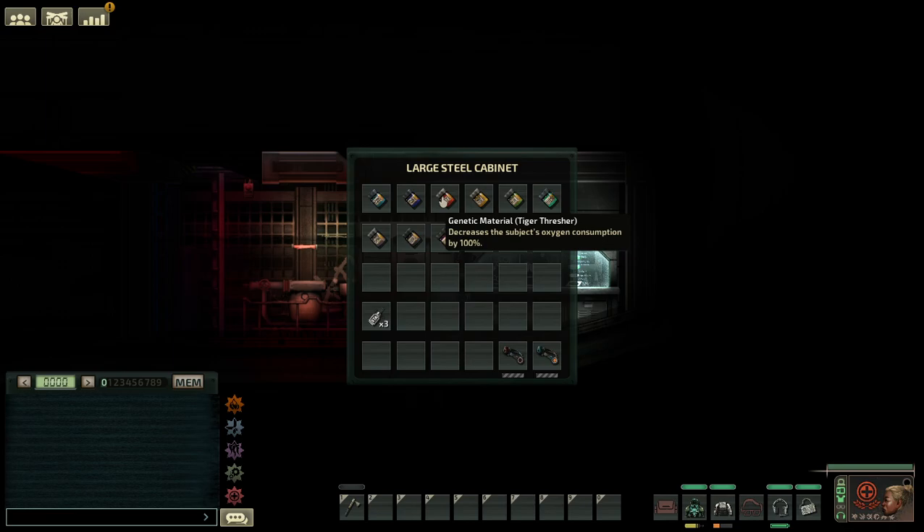Tiger Thresher — with 100% pure Tiger Thresher genes you will no longer need oxygen. However, if you put on a diving suit that has welding fuel in it and you manage to get the welding fuel out, the only way to recover your health is to expose yourself to oxygen again. Mantis increases movement speed on land. Hammerhead doubles melee damage. Matriarch heals 40-45% of your max health each minute.